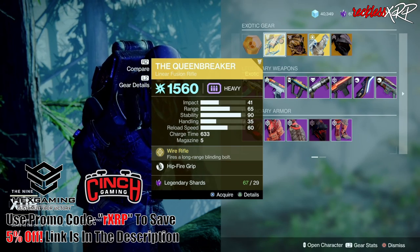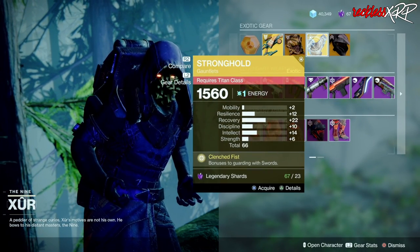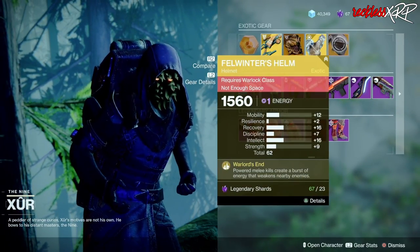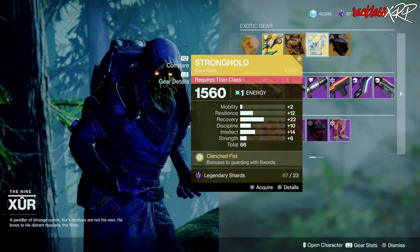The weapon of the week is the Queen Breaker, an exotic linear fusion rifle. Then we have the Wormhusk Crown for the Hunter, the Stronghold for the Titan, as well as the Felwinter's Helm for the Warlock. If you don't have any of these go ahead and grab them, if you do then I wouldn't grab any of these except for the Stronghold.